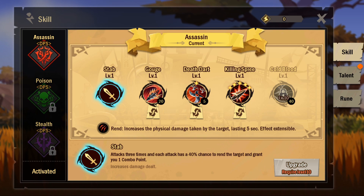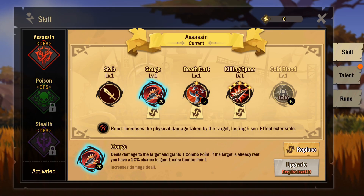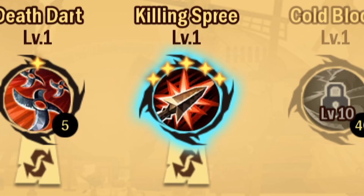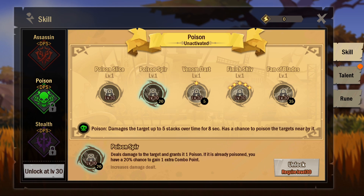Gouge deals damage and grants one combo point. If the target is already rended, you have a 20% chance to gain one extra combo point. Death Dart consumes one combo point, deals damage and rends the target. Then there's Killing Spree — it has five mystical stars so it feels cooler. It consumes all combo points and each point grants an attack, with damage increased by 20% each time.